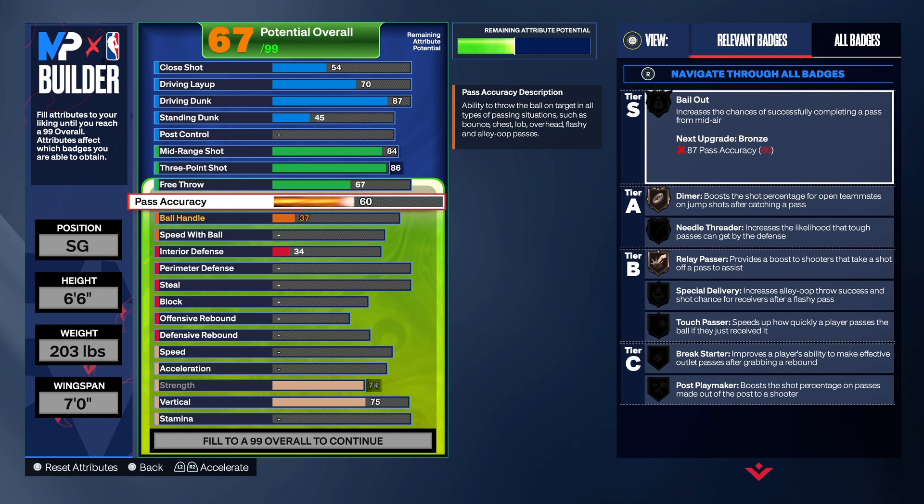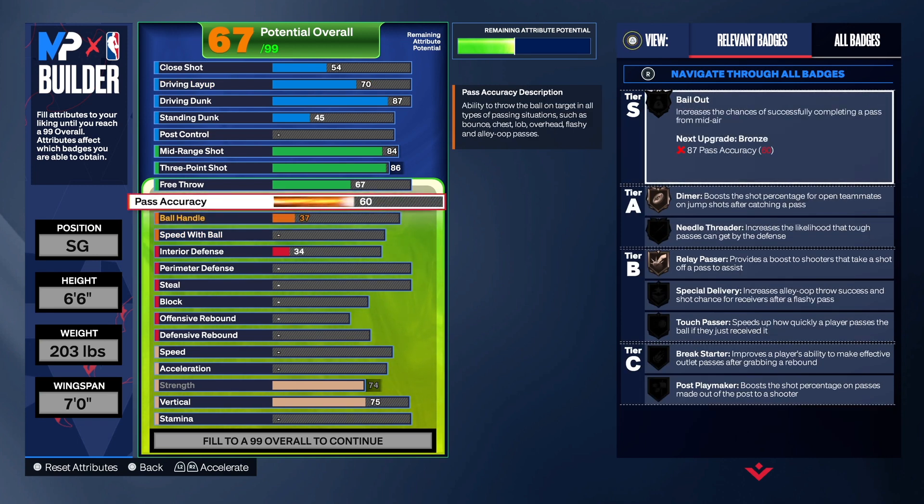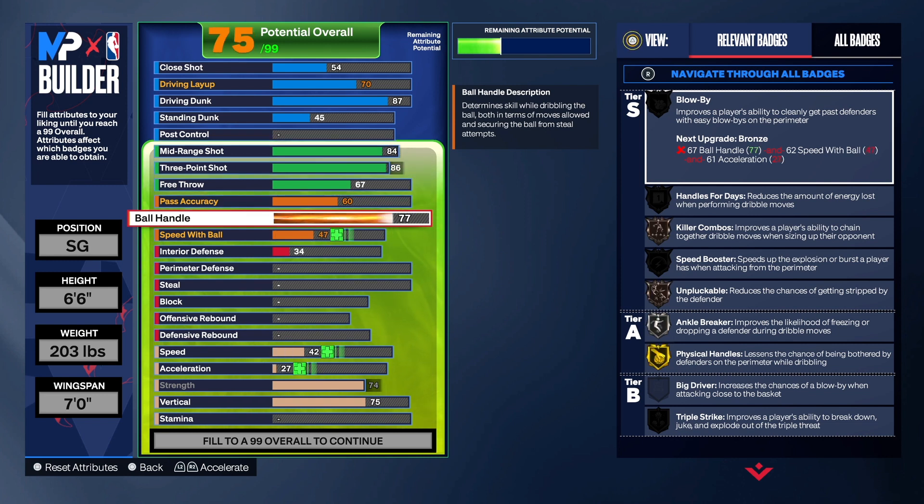For passing, a lot of people might disagree, but I don't think you need super high passing in 2K24 to make the pass. I'm not saying you'll be out there throwing lobs or anything — I just want you to have enough to pass to your teammate. You do get Dime and Relay Passes, so that's fine. That's probably the only real negative about the build. This is more of an offensive ball hog, I won't lie.